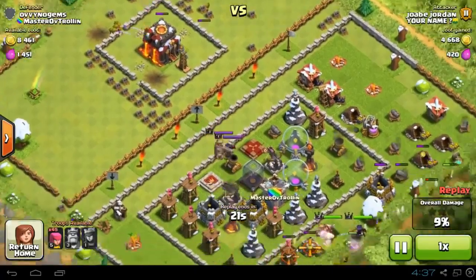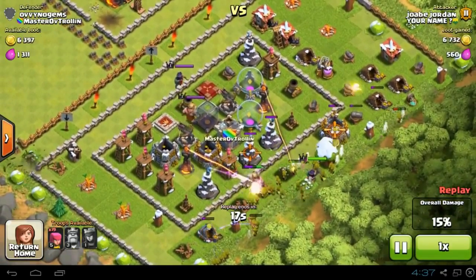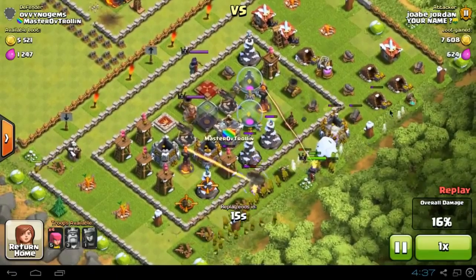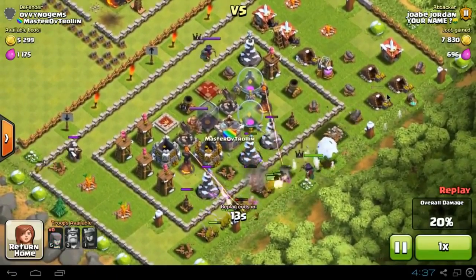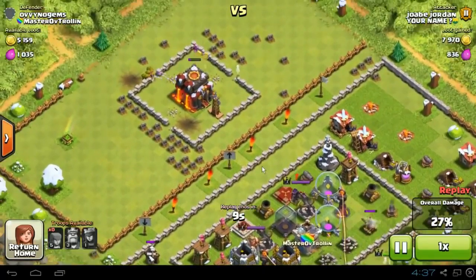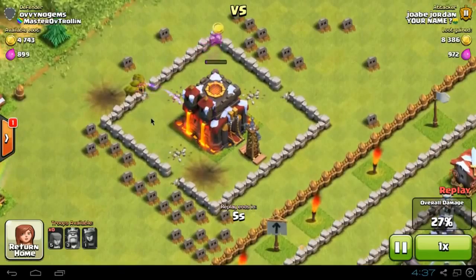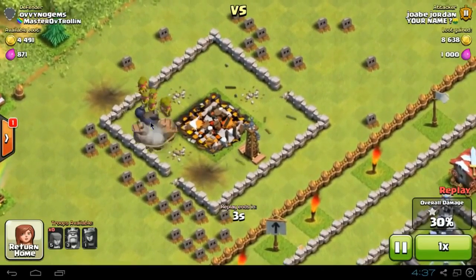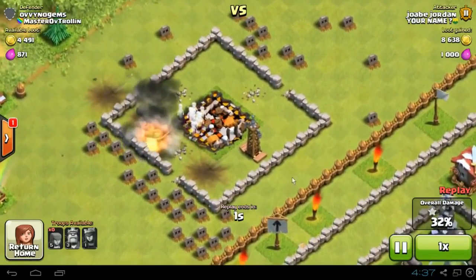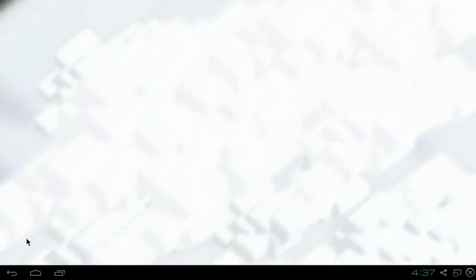He starts taking out the town hall there, as you can see, and he also starts going for my stuff down here. There's an okay amount of loot — about 15,000 — so it's not amazing. He's able to start pushing forward but he's never going to take the infernos out. These troops up here are going to take the town hall, but I think they're going to get absolutely destroyed by a giant bomb. And there we go — boom! Take that. End of that raid, so that is the first raid we lost.